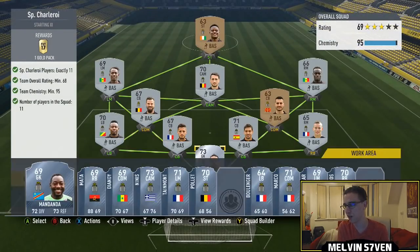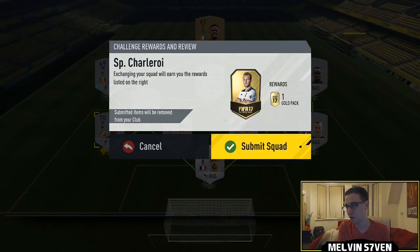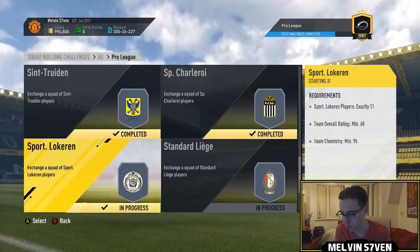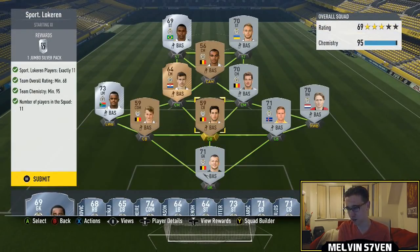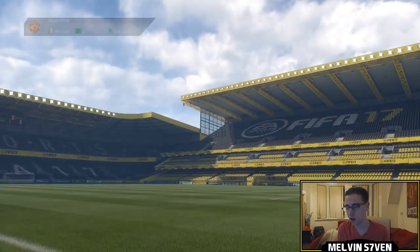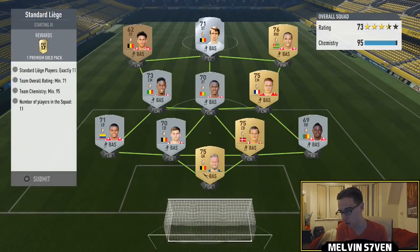You'll see in some of them I've got strikers all over the place — like a right mid and right back, a center back in CDM, another center back in CDM — and literally that gave us 95 chemistry. There's just no point getting any higher. A left mid and left wing back, CDM and center back, things like that. Anyway, getting a jumbo silver pack for that.